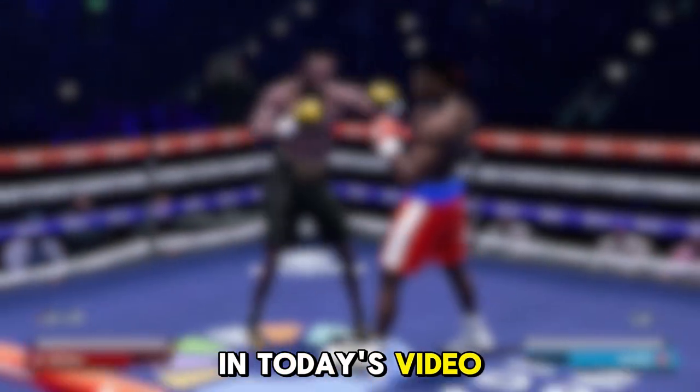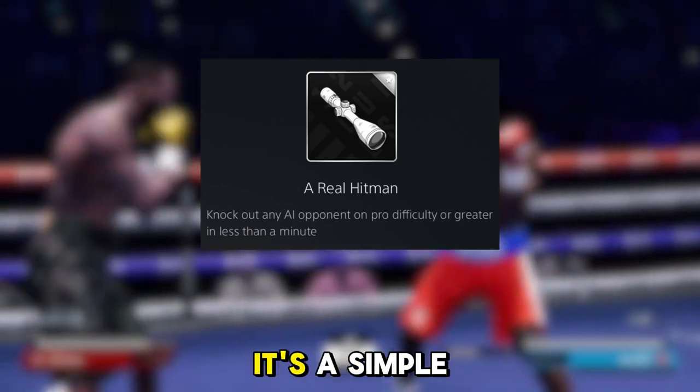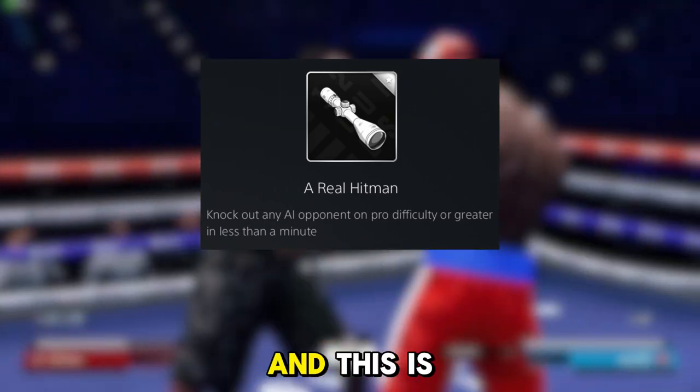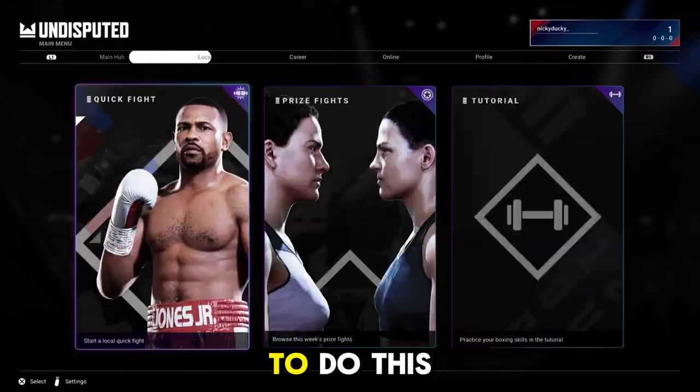Welcome back to the channel. In today's video I'm going to show you how to get the real hitman trophy in Undisputed Boxing. It's a simple trick, it only takes a few minutes, and this is by far the easiest way to do it. First, let's create our easy-to-knockout fighter.